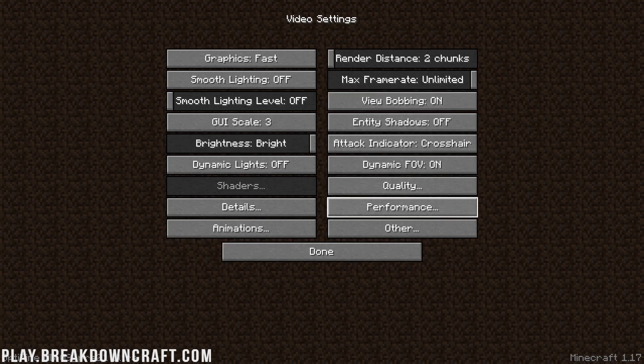Moving on, Brightness does not really affect performance. Crosshair indicator also doesn't really affect performance — you can change this to whatever you want. Dynamic Lights need to be off. Dynamic FOV needs to be off. Shaders need to be off. At the time of recording, shaders aren't available for 1.17, but if they are, shaders kill computers so make sure they are turned off.